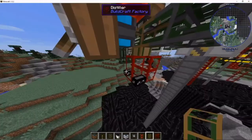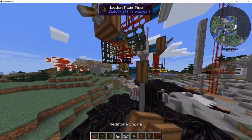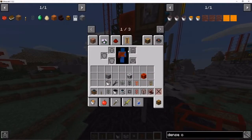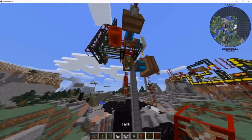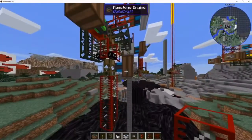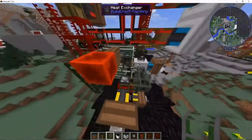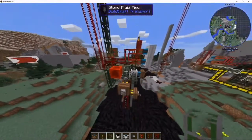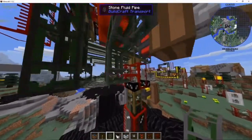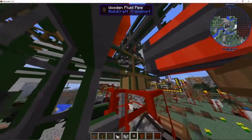I think I fixed the video quality by turning up the bitrate. Down here you want a wood fluid pipe with a red sun engine and a lever, then tanks — this is where your residue is stored, which is a byproduct, not the main product. Then you want a stone fluid pipe that snakes around the redstone block and connects to the distiller on the side, with a pipe plug there.